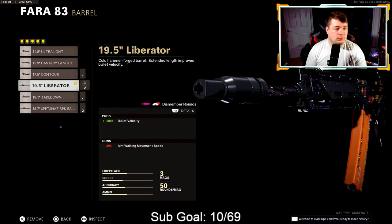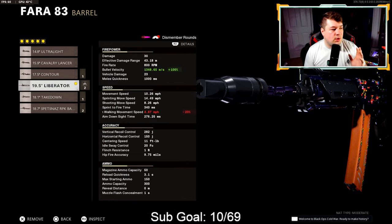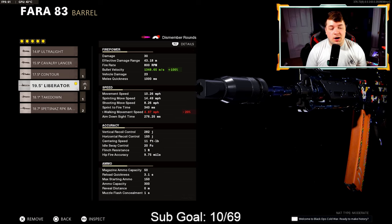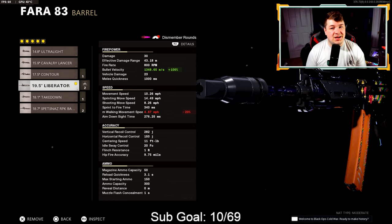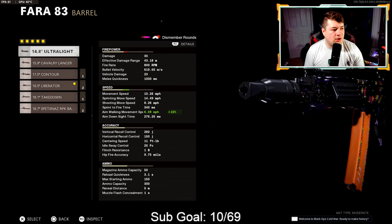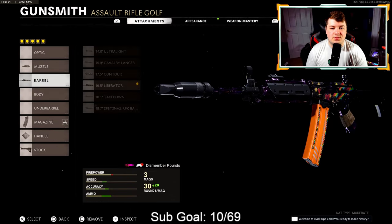Down to the barrel we have the 19.5 inch Liberator — 100% added to the bullet velocity. With the Brew suppressor the effective damage range sits at 43.18 meters, which is great. You don't really want to be shooting much farther than that with the Fara — if you're shooting farther you're probably taking on an LMG or sniper, which you shouldn't be doing. It's a fast firing assault rifle so you need to be playing more aggressive medium and close range engagements. The bullet velocity is brought up to 1,348.65 meters per second, compared to 619.65 meters per second without the Liberator.